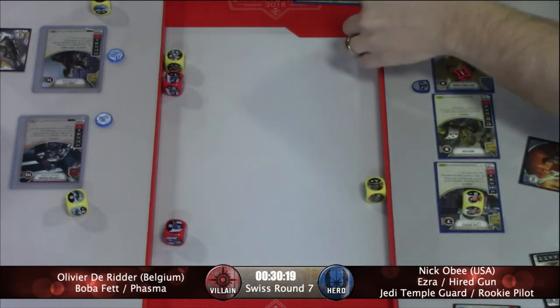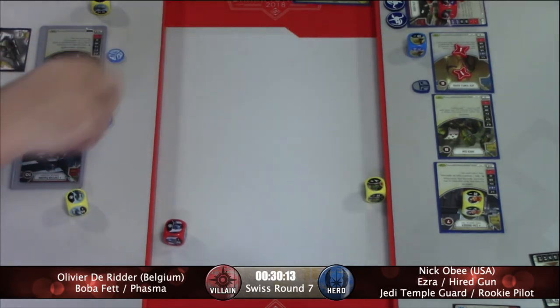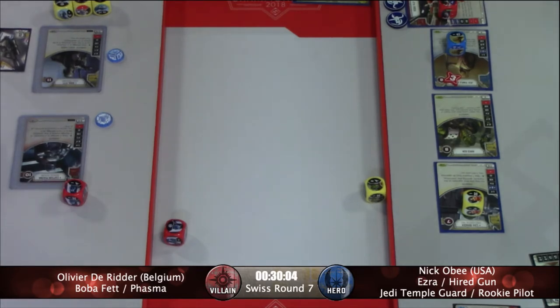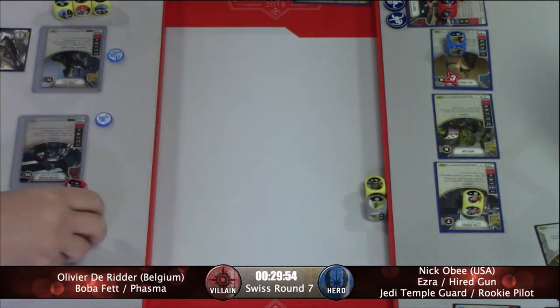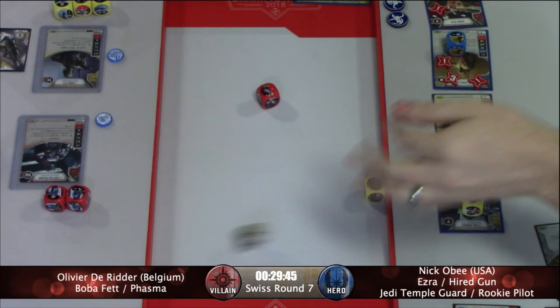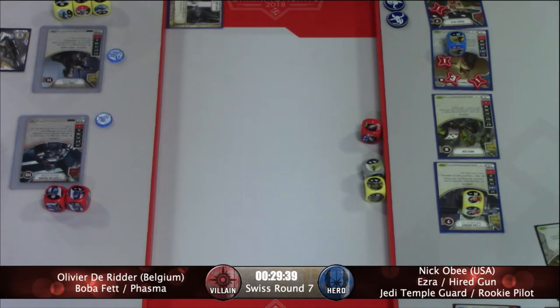And there we go — the Caution on the Rookie Pilot. I don't think there's anything in Nick's list that relies on having a red character in play or spotting a red character. Not off the top of my head, no. But I think it's still the best choice overall. And keep in mind, killing Ezra won't turn off spot yellow because there's still the Hired Gun. So we've got a Caution played on Nick's side to try to have the Rookie Pilot stay alive a little longer. And there you saw Olivier switch targeting again back to the Jedi Temple Guard.